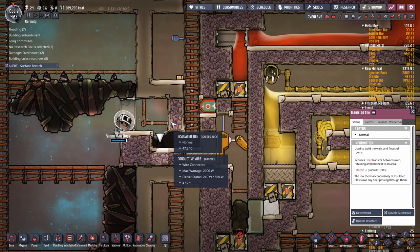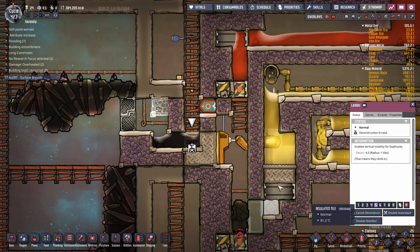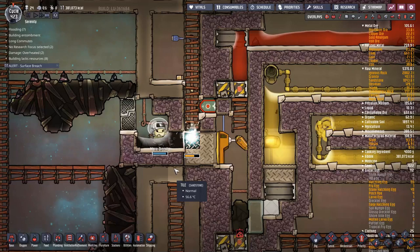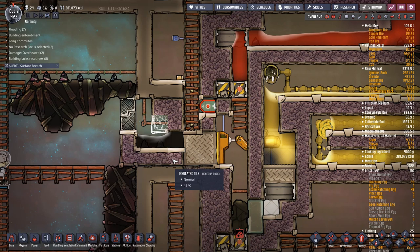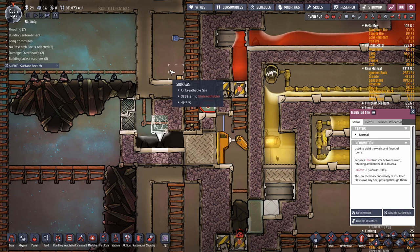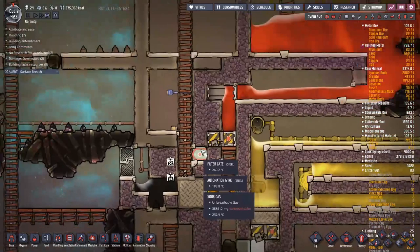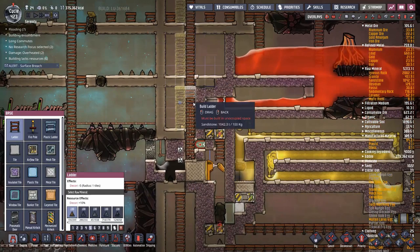I want to move this liquid lock back one step. I'll put in a tile there, deconstruct this one, and put in another tile — that might make this a bit faster. This should give us a liquid lock without breaking the old one. I'll place that block in, then deconstruct this block once that's done. We should have a fully functional liquid lock, just one tile back, without breaking the seal.